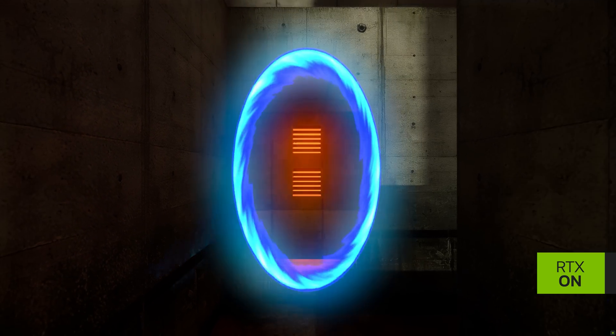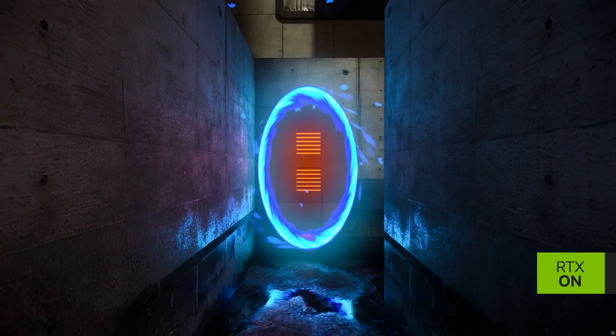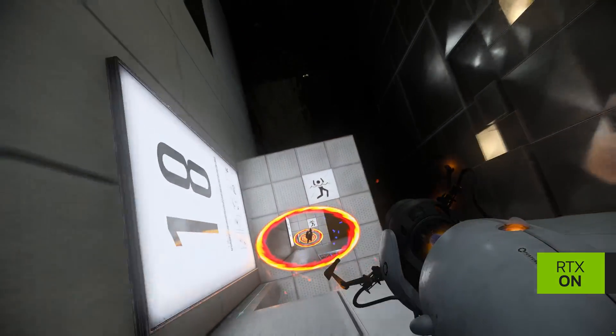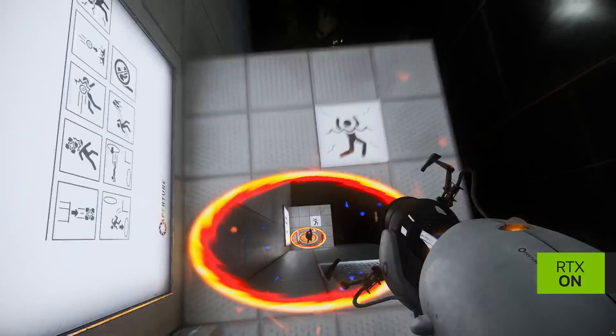Light now comes through portals — all dynamic light now travels both ways through portals. If you can see through portals and put objects through portals, then light should also come through portals. For the portal gun, we wanted to do something special, so we took all the inner workings and made that out of glass. It's super fun just to run around with the portal gun in your hand and see that environment reflected inside of it.